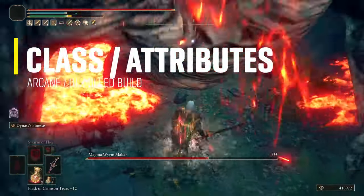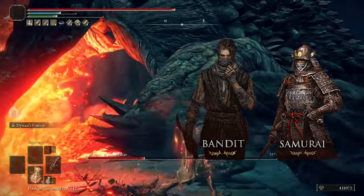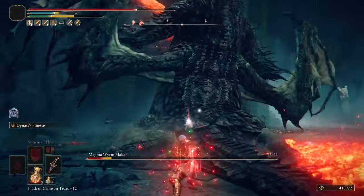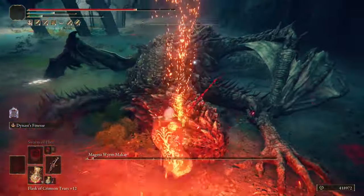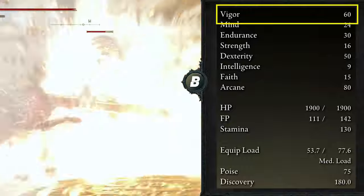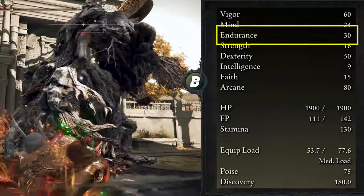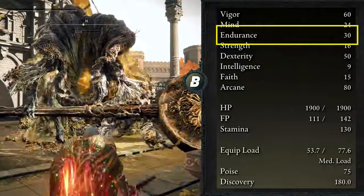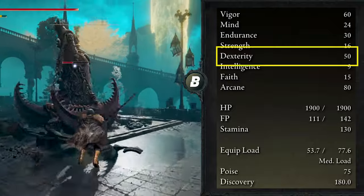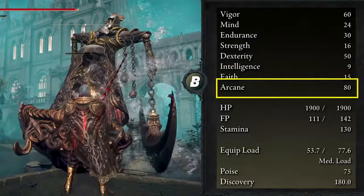If you're making this build from scratch, I recommend the Bandit class for its good amount of Arcane mixed with Dexterity, or the Samurai since you start with the Uchigatana as a bleed weapon until mid and late game. The character I'm using is a level 200 Vagabond, so the attributes may differ if you're using a different class. Spending most points in Arcane, Vigor, and Dexterity: Vigor at 60, Mind at 24 (not much is needed since Dynast's Finesse uses very little FP), Endurance at 30 for heavy armor and maximum stamina, Strength at 16 just to meet the Blood Realis requirements, Dexterity at 50, Intelligence at 9, Faith at 15 to cast Flame Grant Me Strength, and Arcane at 80.